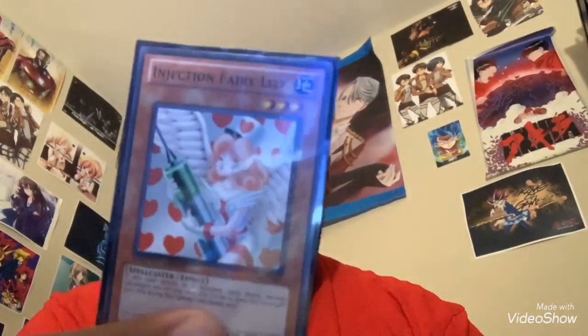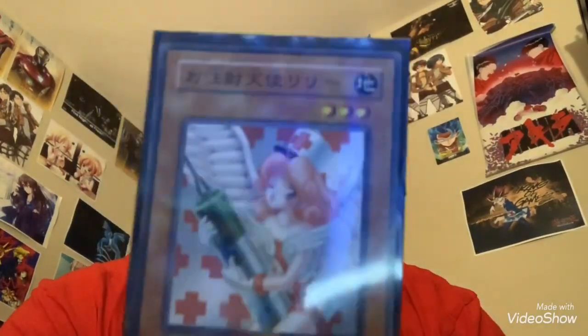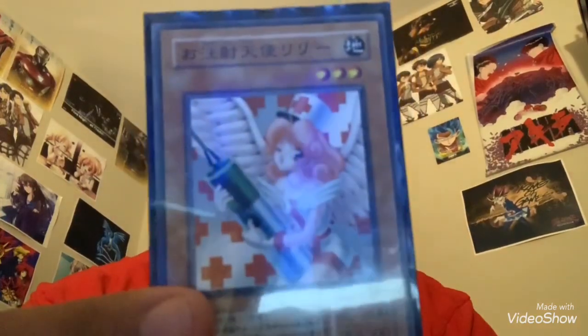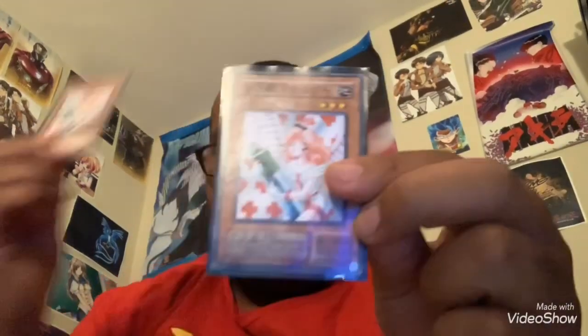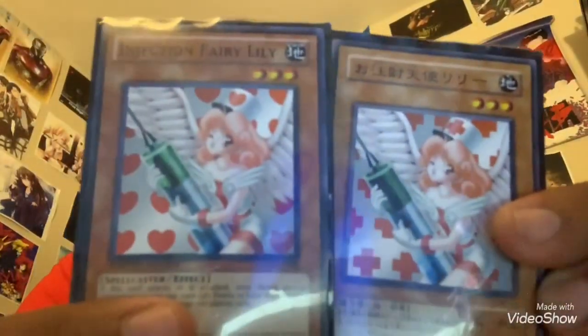Next, Ejection Fairy Lily — one of my favorite spellcasters to use. Here's what she looks like in the U.S., and here's what she looks like in Japan. The Japanese Ejection Fairy Lily with the red crosses as the background and on her hat is very hard to find, in my opinion. Because sometimes if you purchase an Ejection Fairy Lily in Japanese, it will most likely look like the one from the West.